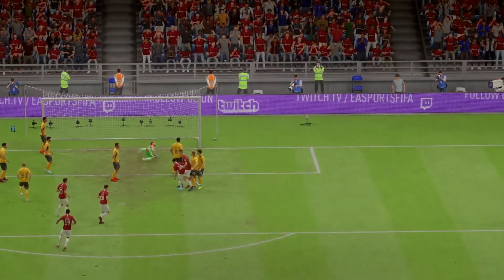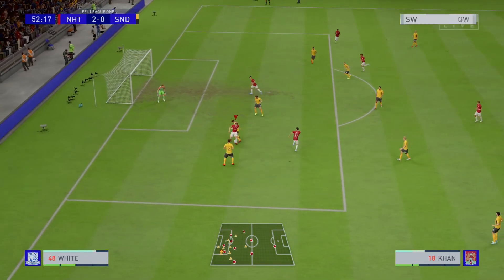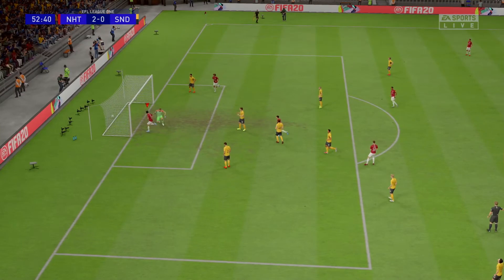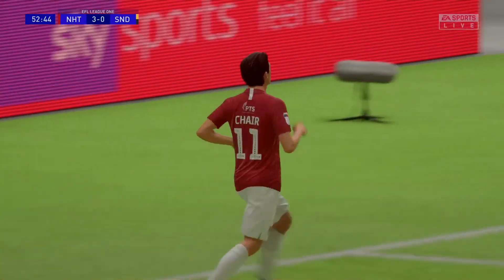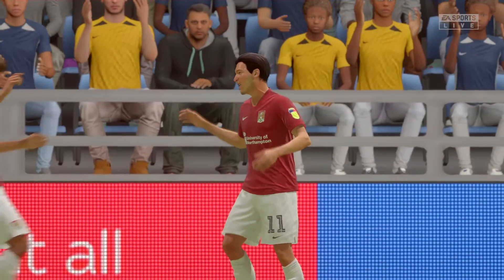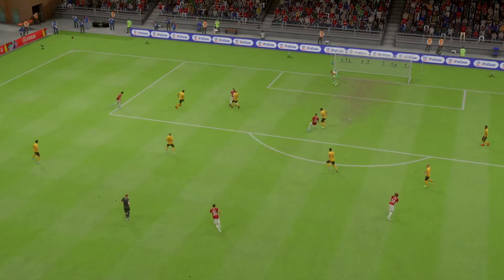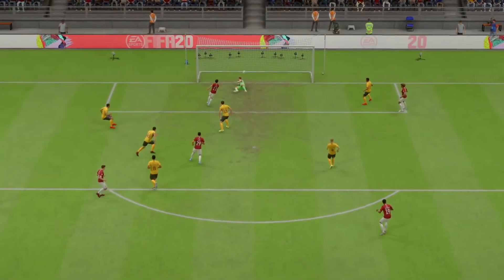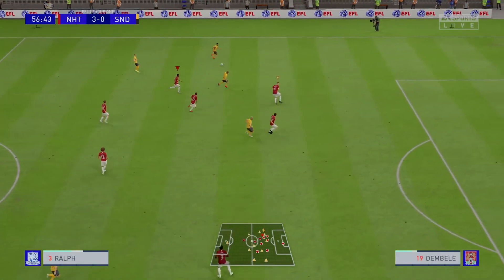Keeper should do better though, to be fair. The same guy finds Khan — great first time ball. Khan goes for Chair — Chair stabs it through. Another poor piece of defending from Southend United, but Chair's not going to complain. Great from Khan, poor from the defender — he just puts it from the outside of his boot past the keeper.